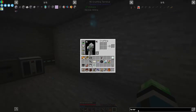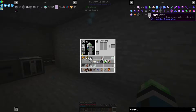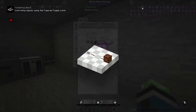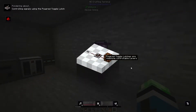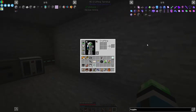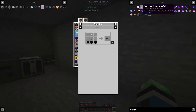Power toggle latch — there's a toggle latch from Project Red, but then there's the power toggle latch from CREATE, which seems easier to make. That's a redstone controllable lever. So I don't need the toggle latch from Project Red if I need a toggle latch — I could just use the power toggle latch from CREATE.